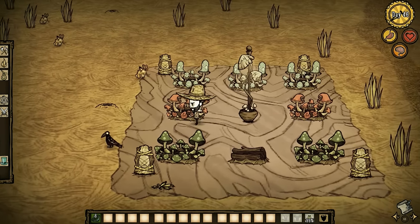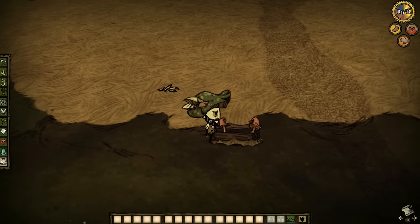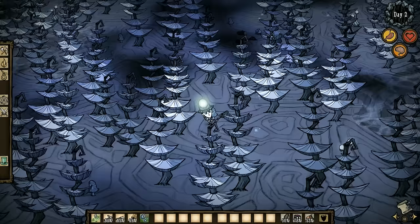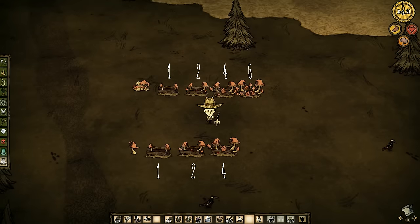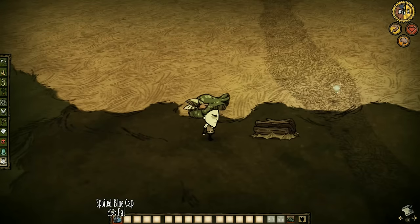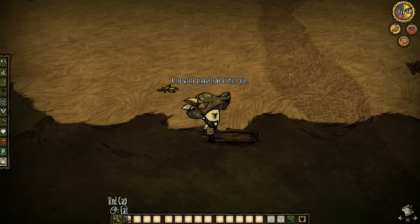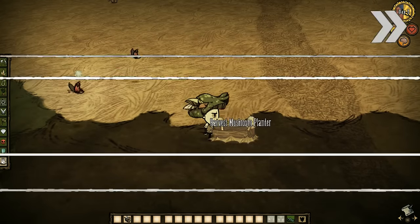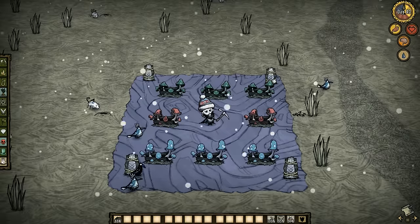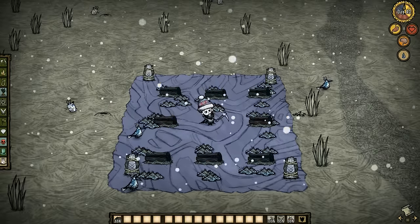We can now plant and harvest mushrooms using the Mushroom Farm. You can either plant the mushroom caps you just picked or the spores that spawn from fun caps and mushtrees. Planting spores will yield up to 6 mushrooms in 3 days, whereas planting mushroom caps gives only a maximum of 4. You can also give a spoiled mushroom to instantly pick a fresh one, but the farm will need a fresh living log after every 4 harvests. Like any other farm plots, this too becomes useless during winter, as all the mushrooms will drop as rots.